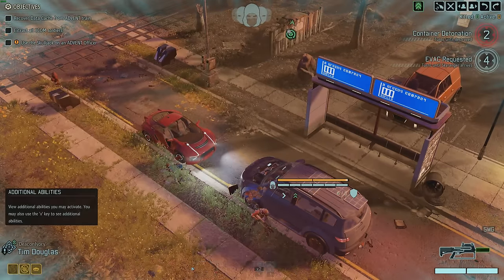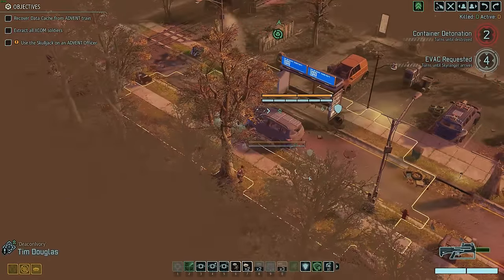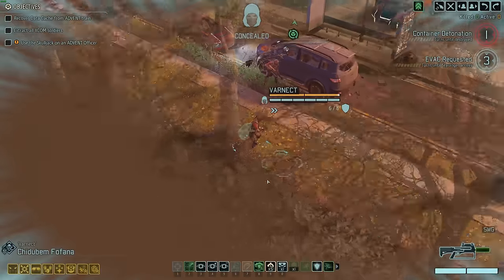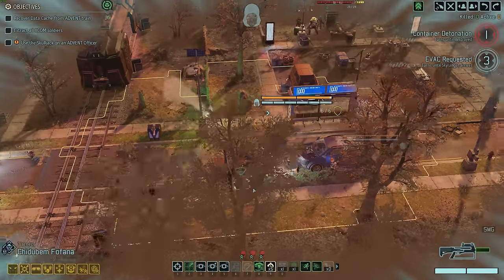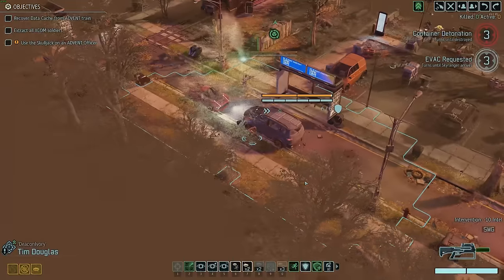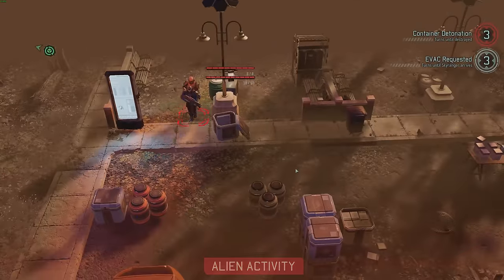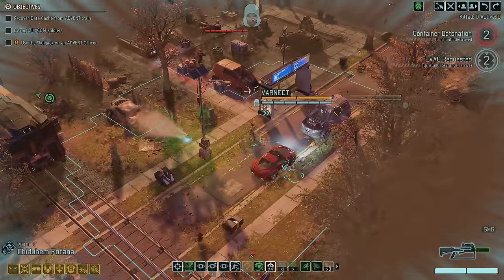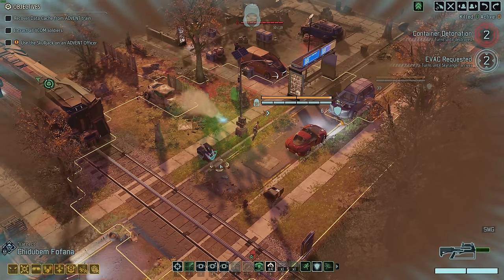TD is basically stuck here, which is fine — just hang out for a while. Let's move Varnect up. We see that pod — that's fine, we're going to have to use Intervention now. I'm just going to use it right in the middle of the street — that buys us a little more time. Good morning. I hope they don't snap me through that vehicle — sometimes line of sight is so finicky. Let's move over here with Varnect. We see nothing, very good.